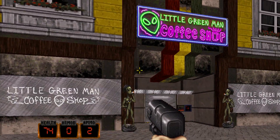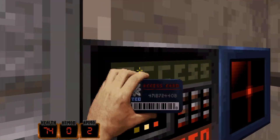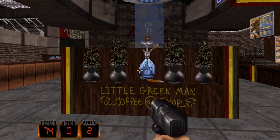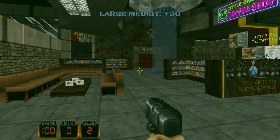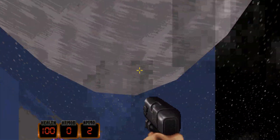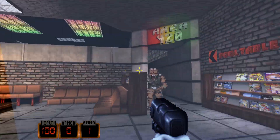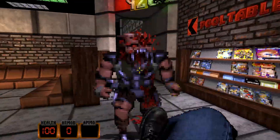Let's have a look in the Little Green Man Coffee Shop. We've got some aliens smoking doobs — I don't know what doobs are. No idea. Little Green Man Coffee Shop — a nice bong there. I don't know what a bong is. No idea. Arena 420. Classic. Classic Duke gags.